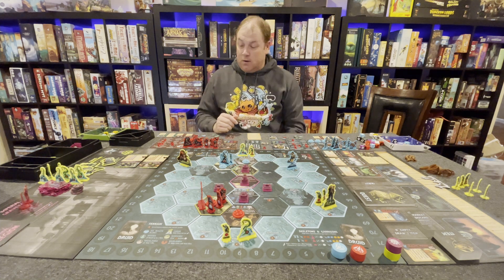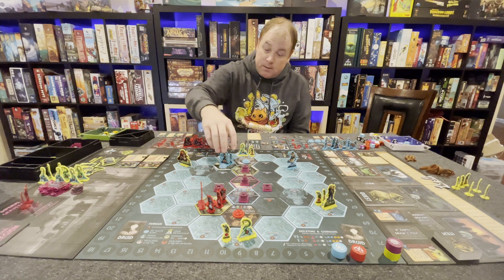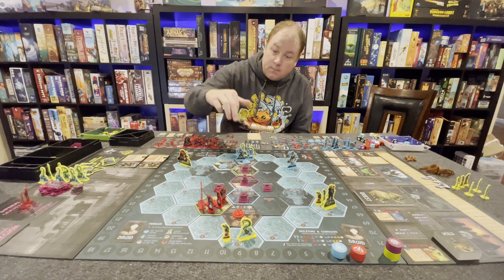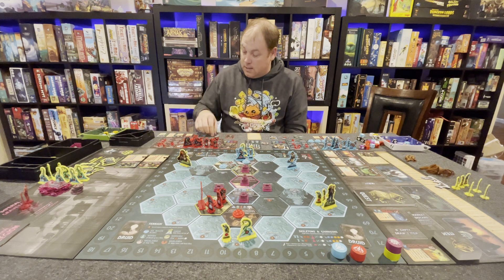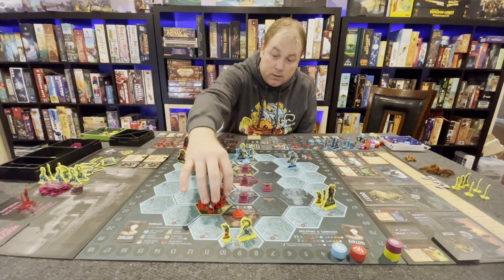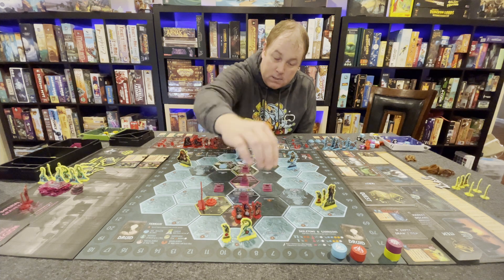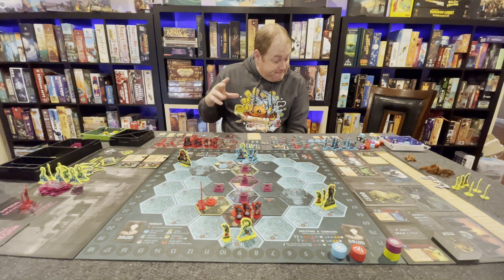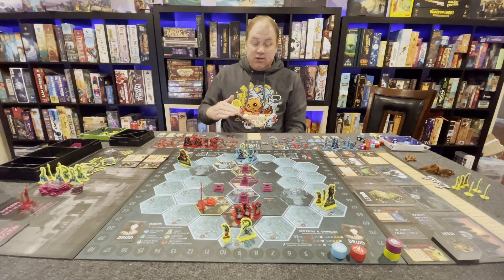With my last action, I need to Command and bring my troops home because we've got to be ready — now I've got two zombies coming my way. Same for the Crow — I'm going to Command. I really would have liked to do that quest, but everybody needs to get back. So we're actioned out and now we go to the Nemesis phase.